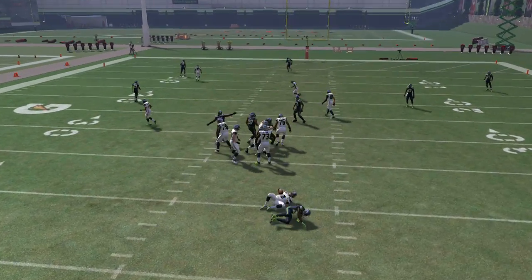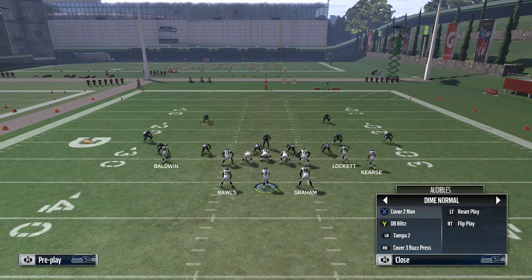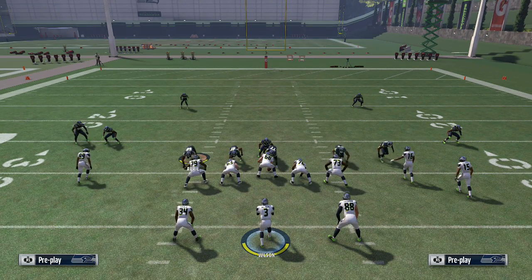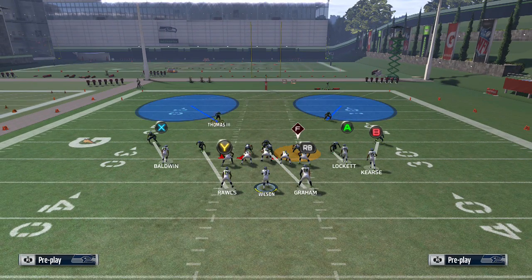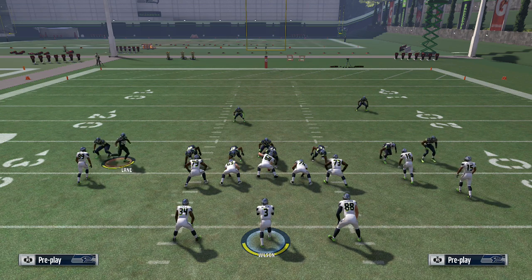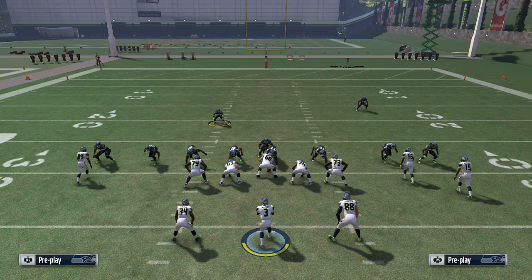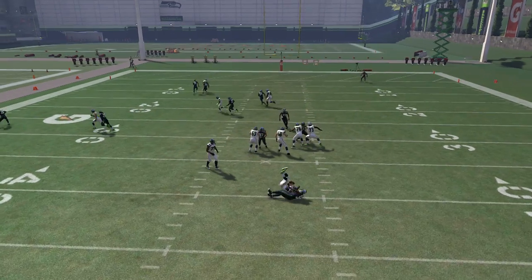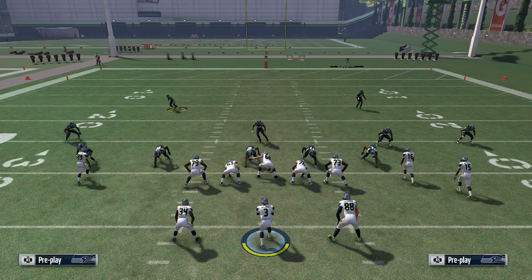Look at that — you tell me this isn't fast. Mix it up with Cover 2 Man. Make it look the same, put this guy right here. Spy there — you're lurking with a safety. Press if you want to. See, you're still sending three, so you're safe because you're sending three and now you're lurking on track defense. See, you get a little block there.